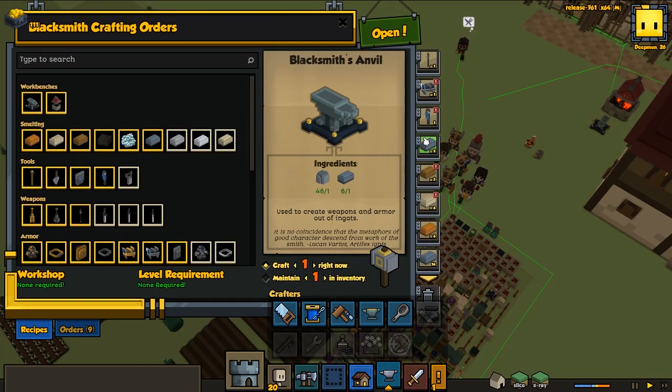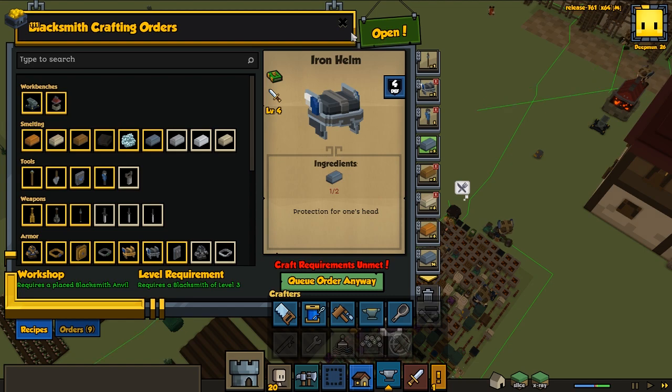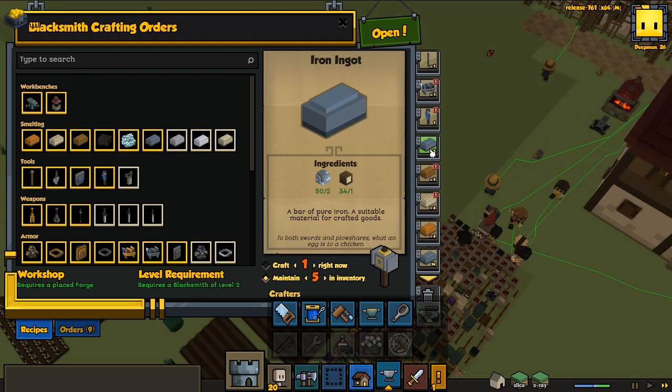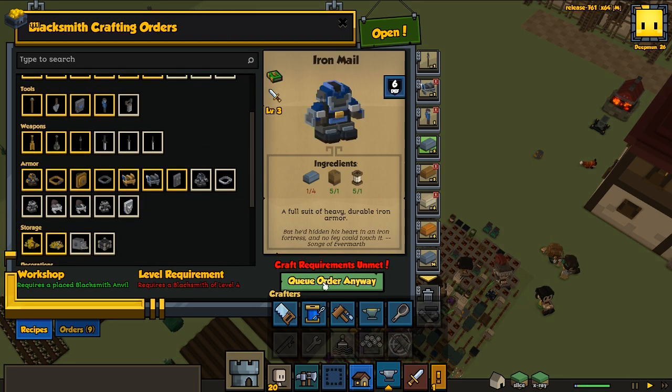Let's see how the blacksmith is doing. The iron helmet is pretty cheap to make — it's only two iron ingots. The iron pike is only one wood and one iron, so that's really cheap. We'll be getting a lot of better stuff. I'm going to maintain one iron mailer — not too far from now we'll probably be able to craft all of those things.